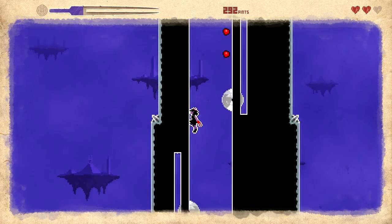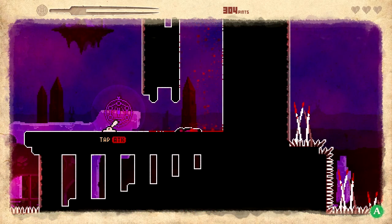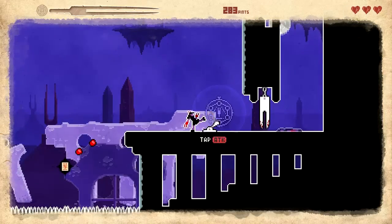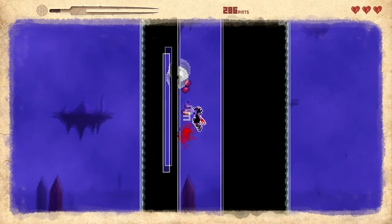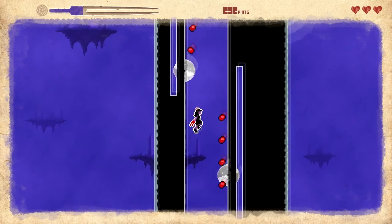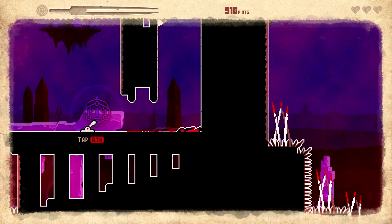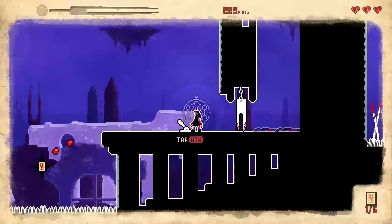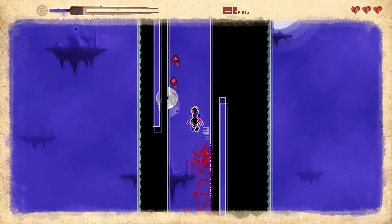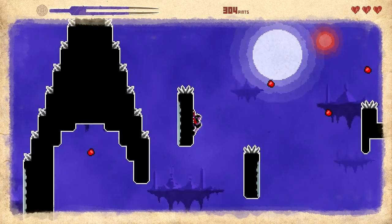Saw blades! I keep giving blood and I'm losing it. I'm so bad at this. Oh God — no! I don't want to die. God damn it. Come on, come on saw blades — come back down so I can collect your beautiful red things. Whoa, no, no, no. Damn it. Those saw blades are lethal. Watch me get stuck here and I'll be rage quitting this game.